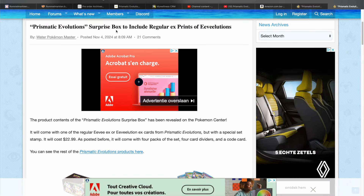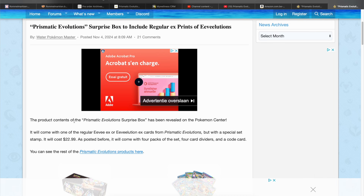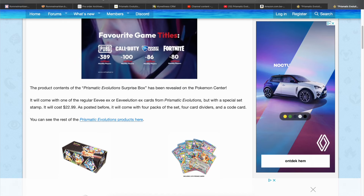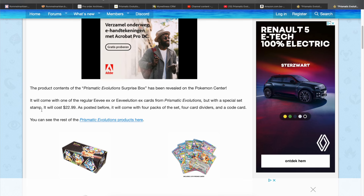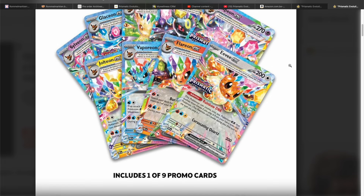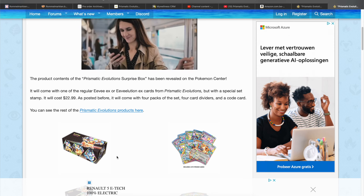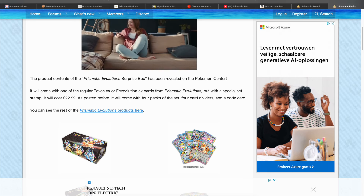We're gonna go back to the SIRs and talk a lot about that as well. The product contents of the Prismatic Evolutions surprise box have been revealed on the Pokemon Center. It will come with one of the regular Eevee EX or Eeveelutions EX cards from Prismatic Evolutions, but with a special set stamp. That is really cool — it's similar to what they do with the Pokemon Center stamp. I like this stamp a lot more; I just love the logo of Prismatic Evolutions. That is gonna make this box pretty popular. Without the stamp, it's not really that special since you can get these EXs in the regular set.